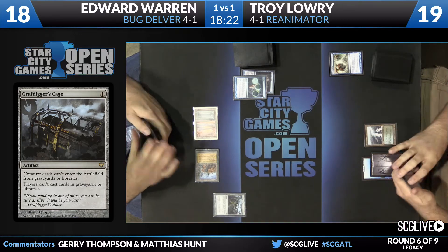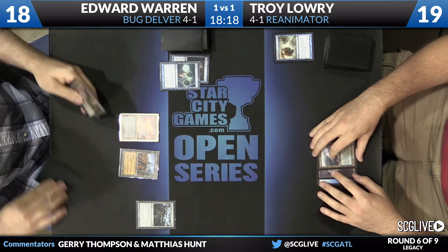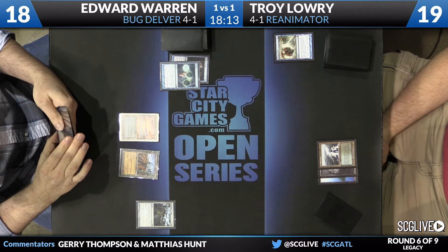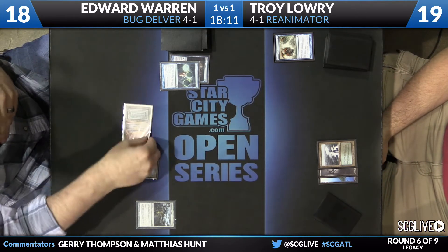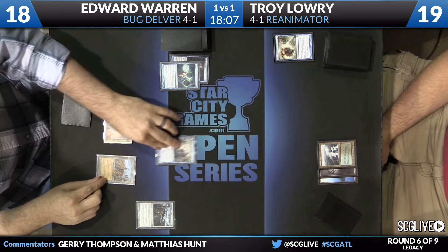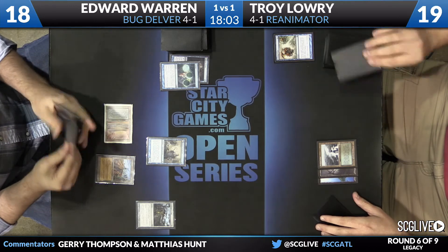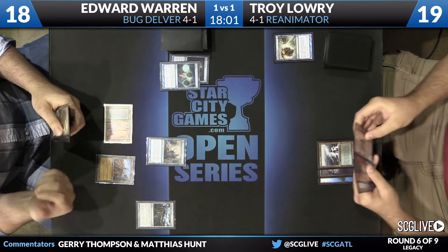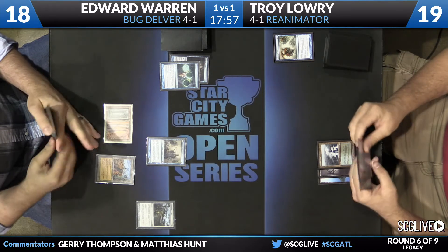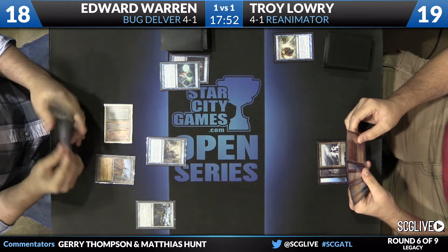So he has two Show and Tells now in hand — drew the second one that turn. He doesn't have a monster yet. And Edward with plenty of Graveyard Hate. You see Nihil Spellbomb also in his hand to attack the Graveyard. He's going to recast — well, he doesn't have another land — so he'll play Delver of Secrets. The clock's kind of ticking on Eddie to actually put together a real clock and put some pressure on Troy before he can piece together the combo.